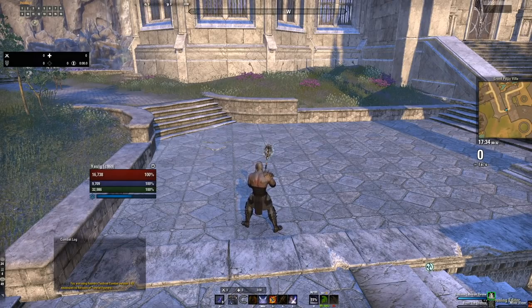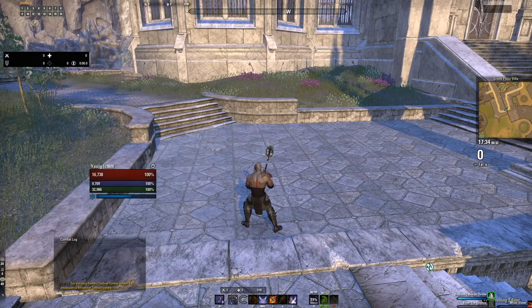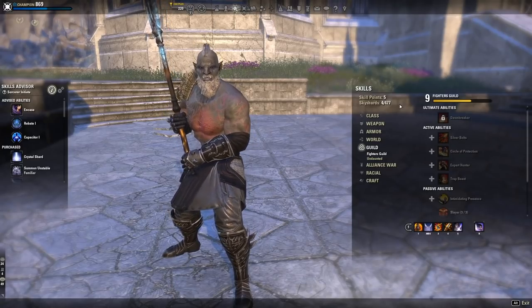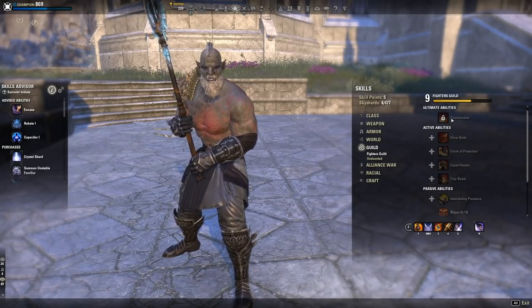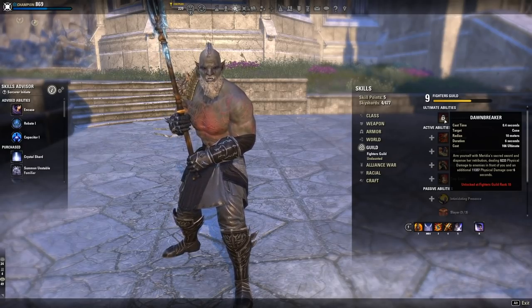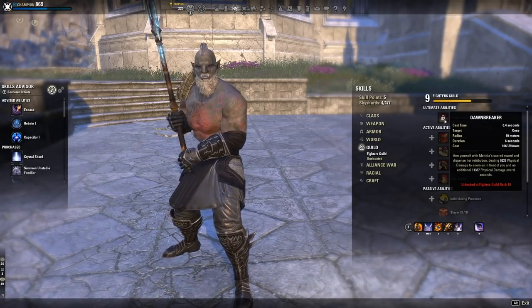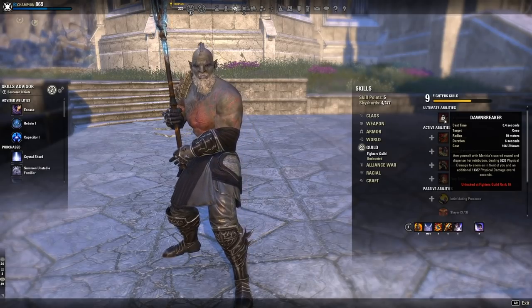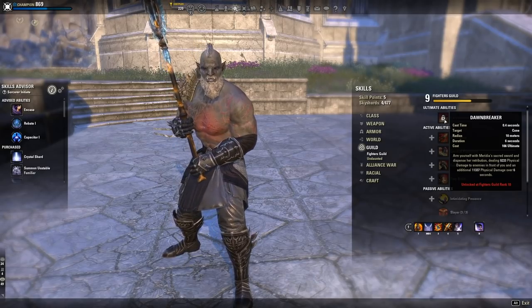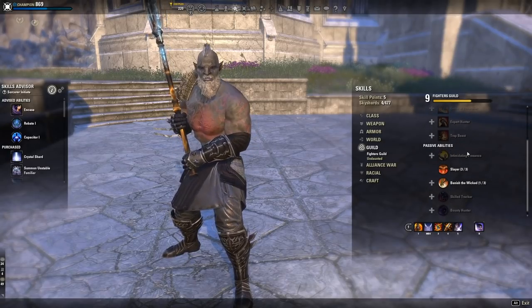Now let's go to the skill line. This is the easiest skill line for guilds to level in the game, hands down. Before talking about the best leveling methods, let me show you the skills and passives that make this such a good guild line. You've got five passives, four skills, and an ultimate. The ultimate, Dawnbreaker, arms you with Meridia's Sacred Sword, dealing 9,233 physical damage to enemies in front of you, and an additional 11,337 physical damage over six seconds. It's used on many stamina DPS characters — you don't actually activate it much, but it's slotted for its morphs and certain passives.